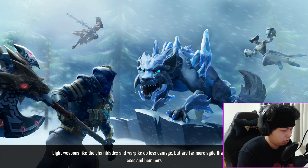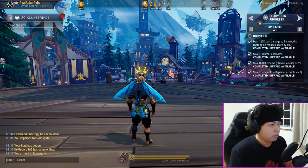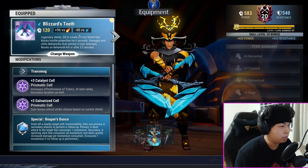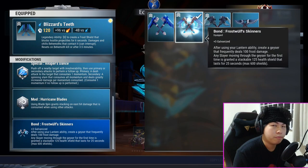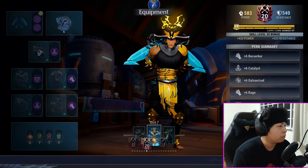Let me show you the build right now. Blizzard's Teeth will be your weapon of choice. Your cells are a Catalyst cell and a Galvanized cell — these two are important. Your mod is Special Reaper's Dance and standard Hurricane Blades. Your bond is going to be Frost Wolf Skinners, and in fact you could achieve a 2:30 time if you didn't miss that first slam. Frost Wolf Skinners are your bond because they're just so strong even after the nerf.